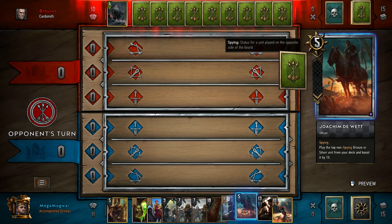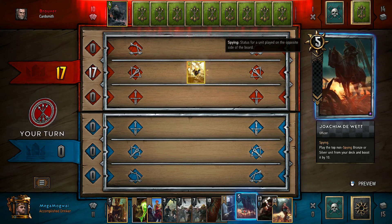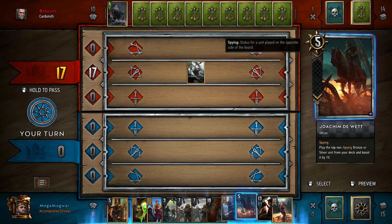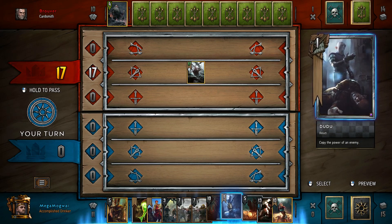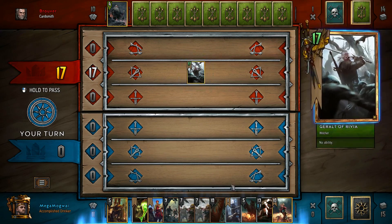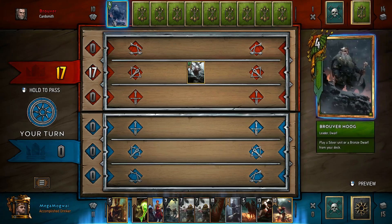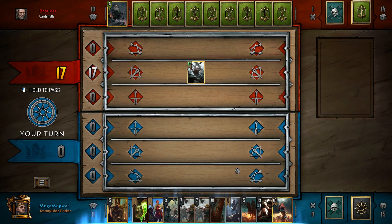We start off with that because we only need one copy in our initial hand as we'll pull the other two when we play it. Looking at the rest of our hand, we want to get rid of a Deathwing Arbalest — we have too many copies. We also see Roach, which is another card you never want in your opening hand — you always want this card to summon itself from deck. So that's our last mulligan, and we get an Infiltrator. Pretty decent hand here, and we have a component of our win condition in Joachim.